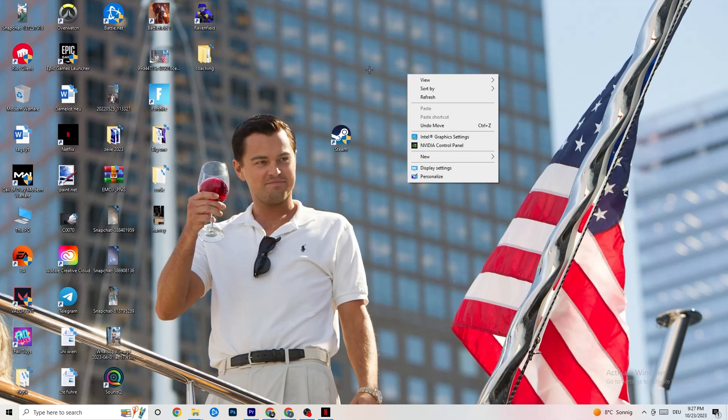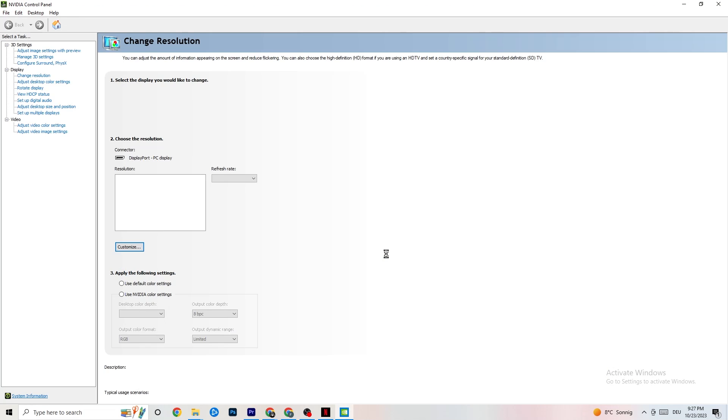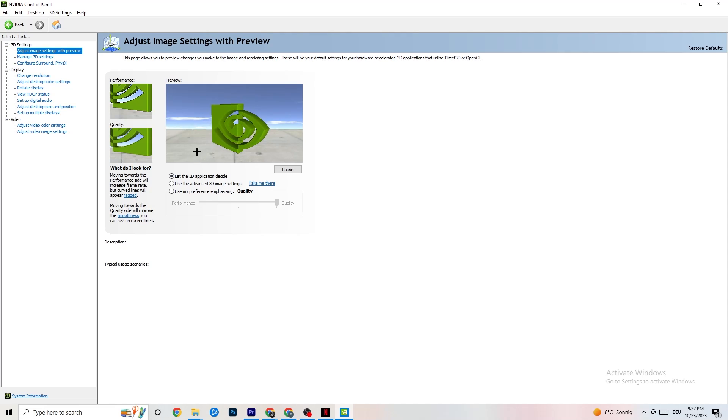Right-click on your desktop and open the NVIDIA Control Panel. Go to Adjust Image Settings with Preview in the top left. Enable 'Use my preference emphasizing' and use the slider. If your PC can handle it, set it to Quality; if not, pull it back towards Performance. It won't impact quality as badly as you'd think and it will help a lot.